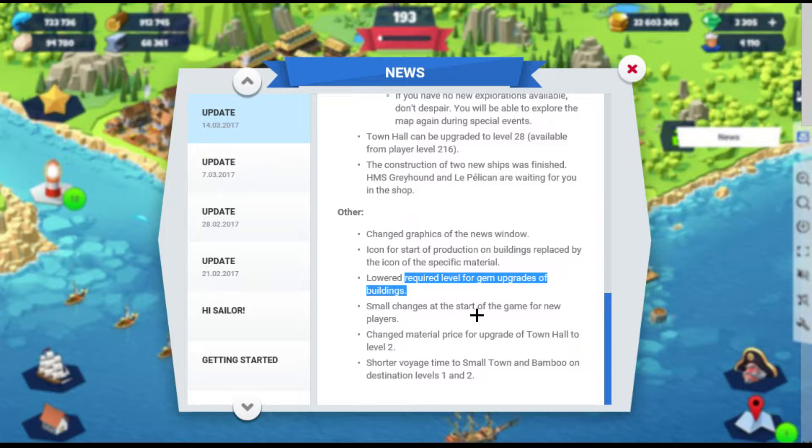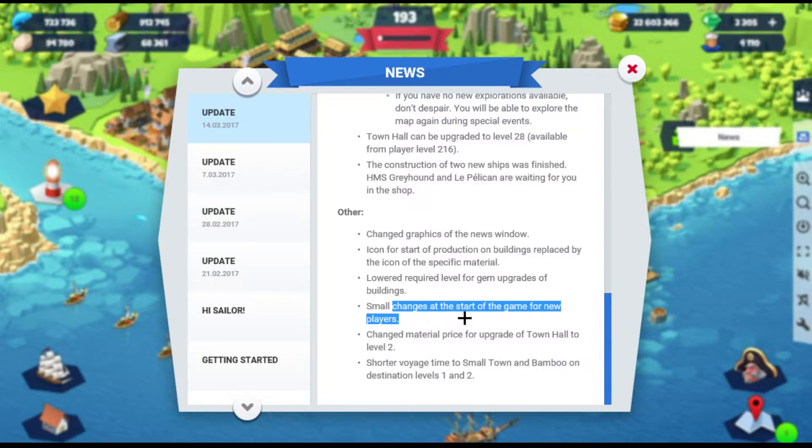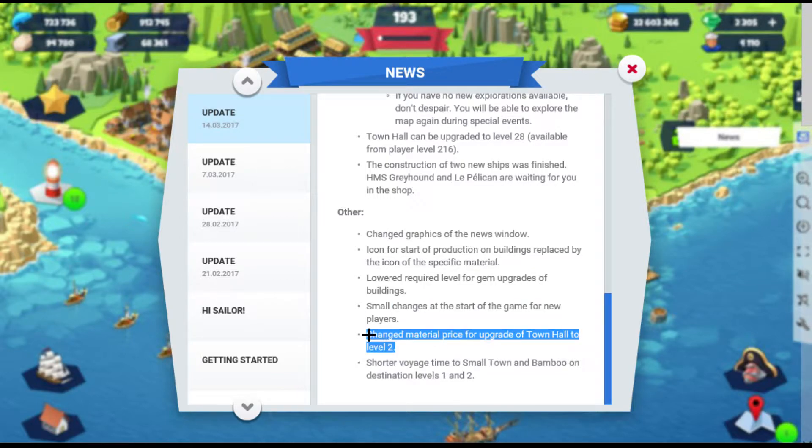I guess nobody's using gems here for upgrades. I'm not sure what this means — small change at the start of the game for new players. Tutorials? More ships? Easier to play? I have no clue. Maybe it's a high saver? They're probably changing this so it's easier to level up your town hall if you're just starting out, because I think a lot of people just don't find this game fun and stop playing.